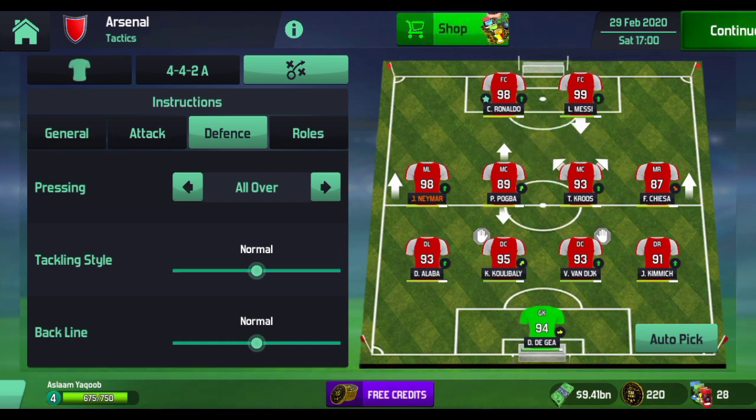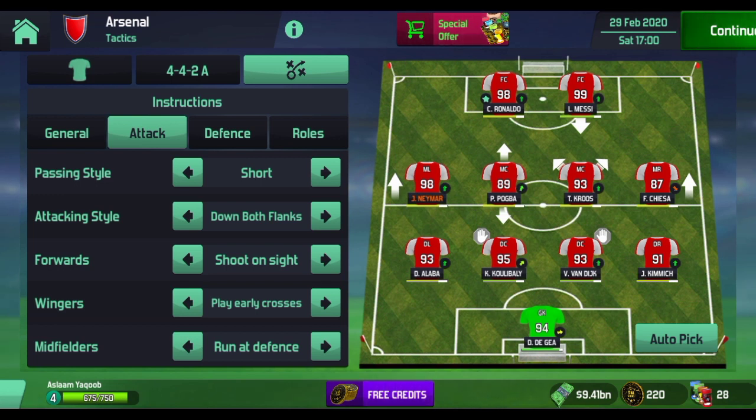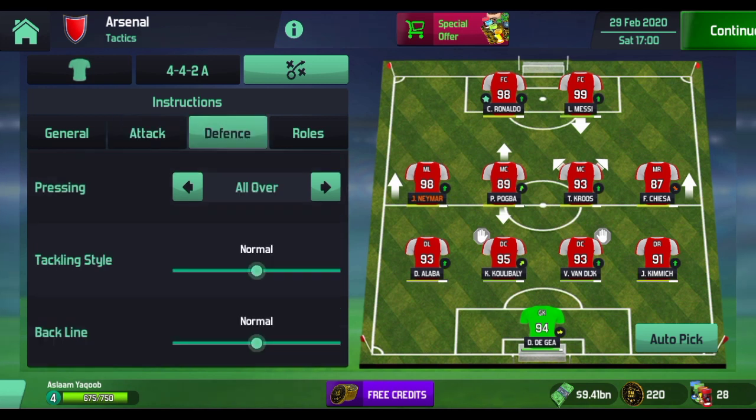Let me recap the full setup. General: Width Normal, Mentality Normal, Tempo Fast, Creativity Disciplined. Attack: Passing Style Short, Attacking Style Down Both Flanks, Forward instruction Shoot Inside, Wingers play Early Crosses, Midfielder Run At Defense. Defense: Pressing All Over, Tackling Style Normal, Back Line Normal. Now let me show you how my team performed with this formation against a defensive side.